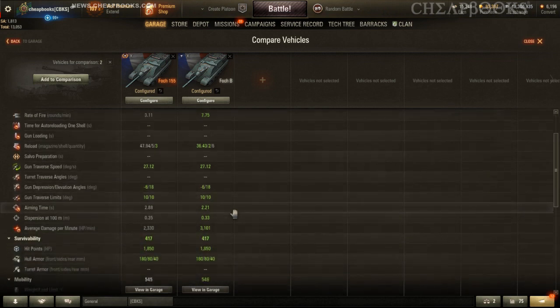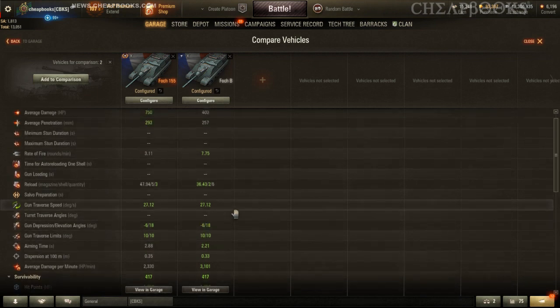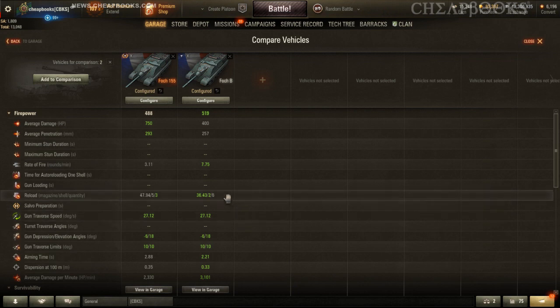It should be expected that the DPM is different between the two vehicles, although the comparison screen doesn't show the DPM value. If you're looking for damage per minute and don't mind firing gold rounds, you might want to consider the Foch B, which also has a faster aiming time. The reason it has a faster aiming time is because it needs one — you've only got a two-second interclip reload versus five seconds with the Foch 155. So it takes about 10 seconds to unload 2150 damage with the Foch 155, and about 10 seconds to unload 2400 damage with the Foch B, and the Foch B reloads faster.